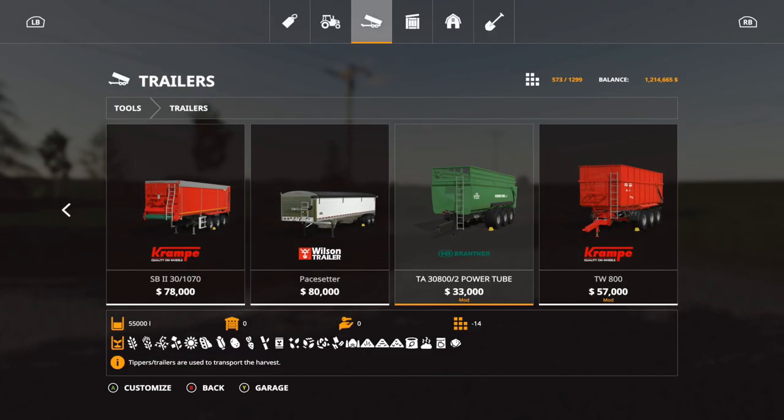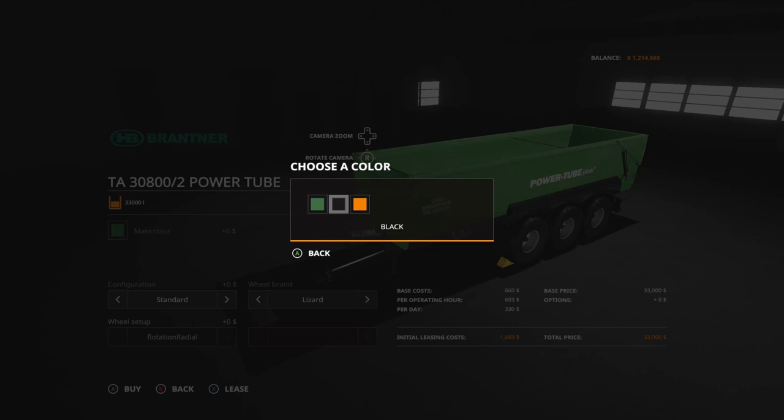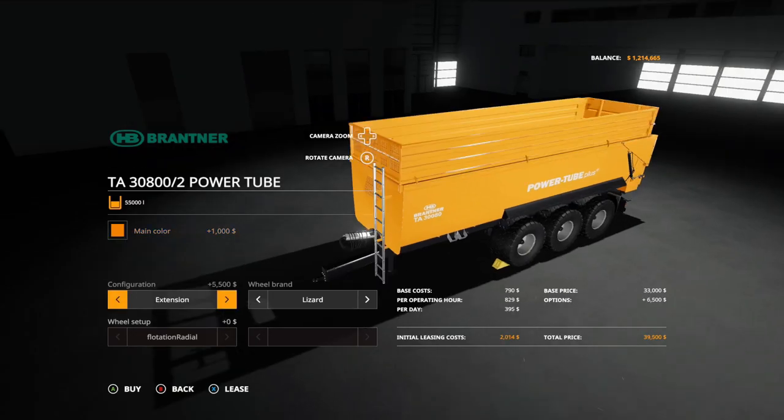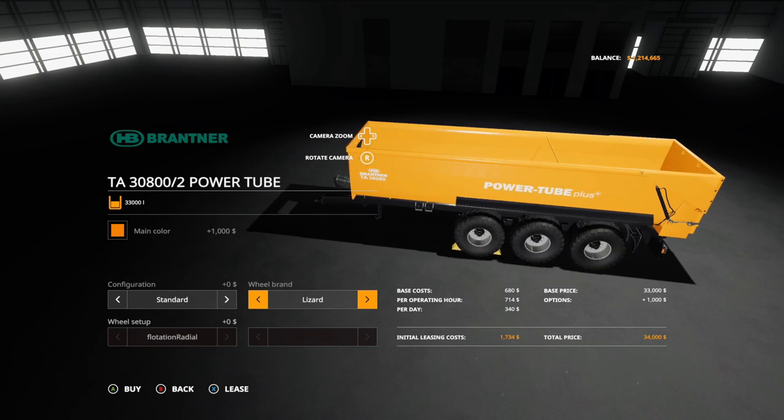Now we have another trailer — the Brandner TA3800. It's $33,000, 14 slots, holds up to 55,000 liters. Main color options: green, black, or orange. Configuration: standard at $33,000 or extension at $55,000. Tire brand: Lizard or Nokian. That is the Brandner TA3800.